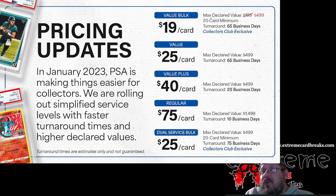Those are the Collectors Club exclusives. Now for what everybody else uses: you have Value at $25 a card, same max declared value of $499, there is no minimum on this, and a 65 business day turnaround. Basically if I'm a Collectors Club member and I don't have 20 cards to submit, I'm going to have to submit at $25 a card — a $6 difference.